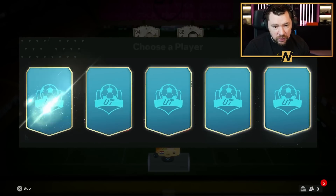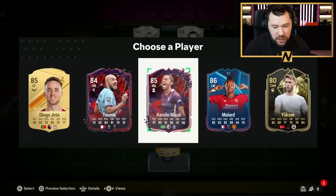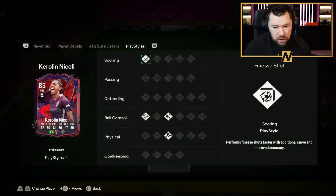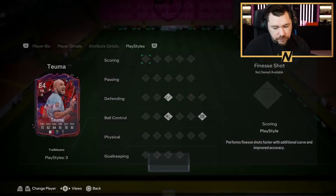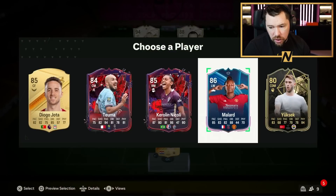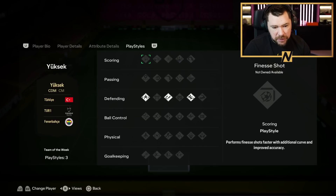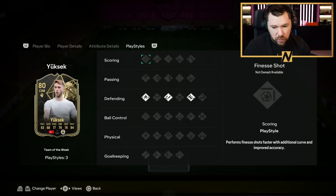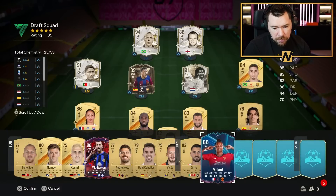It didn't give us another icon, but it has given us some good players: Caroline Nicoli on a Shadow, Teddy Tumour, Jota Malade, and Yuksek. Yuksek would be decent because of the Fenerbahce link to the goalkeeper, but nowhere to play him really. We'll go with Malade in this one — we'll pop her on the bench.